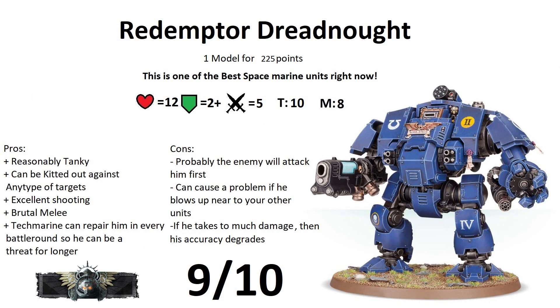And last but not least, the big one: the Redemptor Dreadnought — one model for 225 points. This guy is amazing. It has great survivability, is tough, has a lot of wounds, amazing weapons, and is one of the best units to have — I only have 2 of this guy but I think I need a 3rd one. Movement of 8, toughness 10, armor save 2+, and 12 wounds. Let's check out its weapon options.